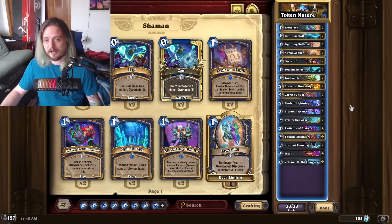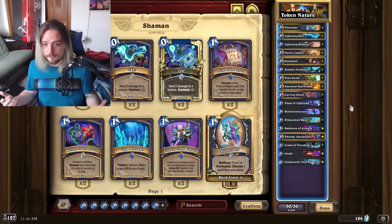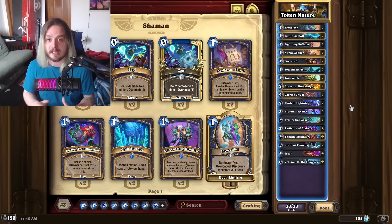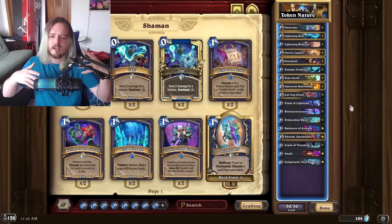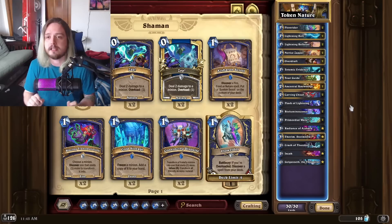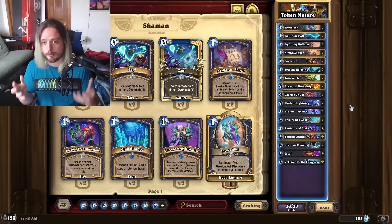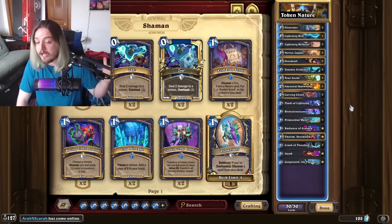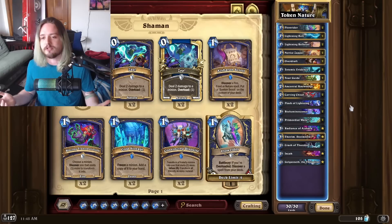Mech Rogue makes the Sif Mage matchup a little bit hard — Reverberations can save you, but Mech Rogue has a lot of high rolls with Wind Fury and Divine Shield. Next up we have Nature Shaman. I have to apologize for the first video I posted on this — it was a day-one deck — but after optimization, I think this is one of the best versions. I actually have four Nature Shaman lists to show you, because this could potentially be a tier-one deck.